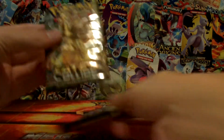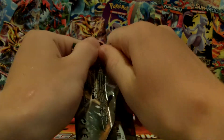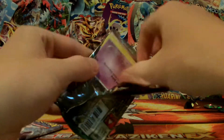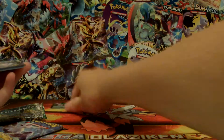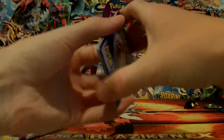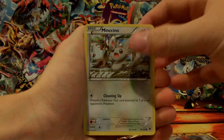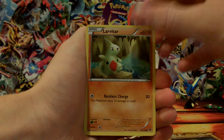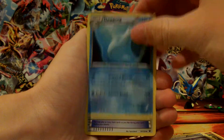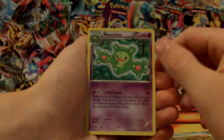I'll start by opening Fates Collide. It has Delphox on the front cover. I'm not really sure what I'm hoping for in this set — it's probably one of my least favorites, actually. Sorry if you guys like this set, but I'm not a big fan of it. It starts out with a Spoink, Vencino, Diglett, Larvitar, Carbink, Bent Spoon, Dewgong, Energy Pouch, another Energy Pouch Reverse Holo, and the rare is a Regirock Non-Holo.